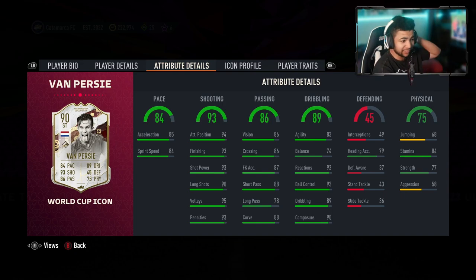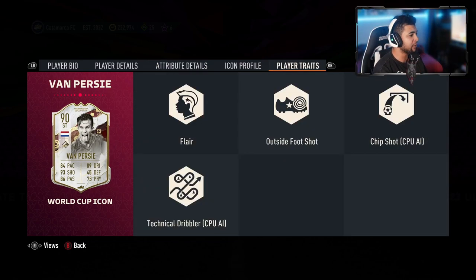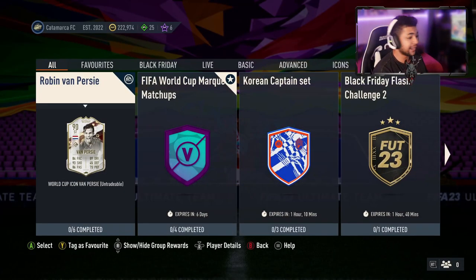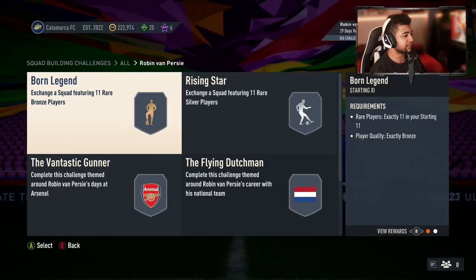The only thing I'd say that doesn't look great on this card is the jumping — especially from a striker, you're going to need that jump stat to win headers. His shot inaccuracy is low at 79 anyway, but 68 heading accuracy isn't great. His traits are: Power Shot, Chip Shot, and Technical Dribbler — so he's got decent traits.